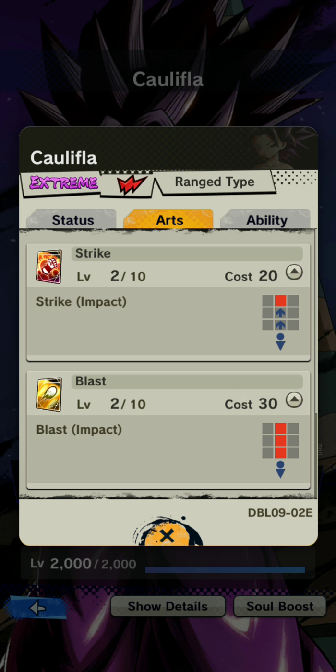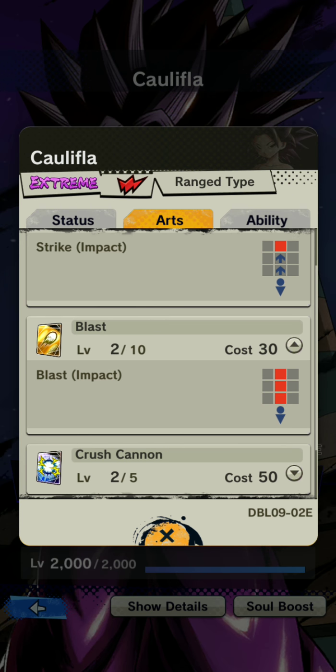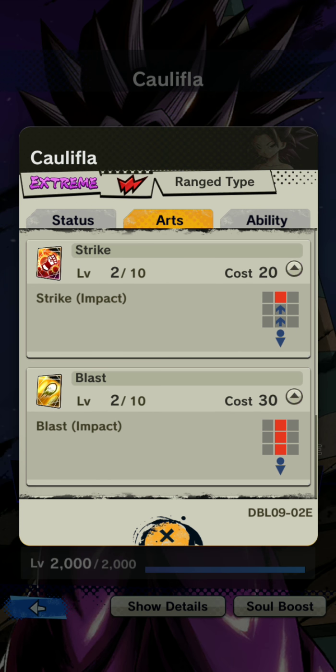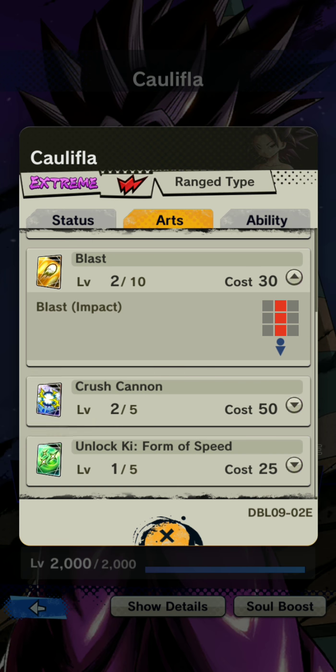She has your standard strike attack, pretty good damage. But because she is a range type, her blast attacks are going to do more damage than her strikes, so her kit is much more favoring the blast side as opposed to strike. That's not bad — blast attacks are hard to dodge effectively compared to strike cards.